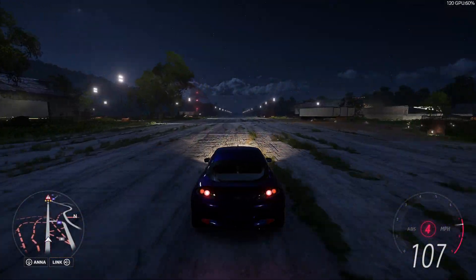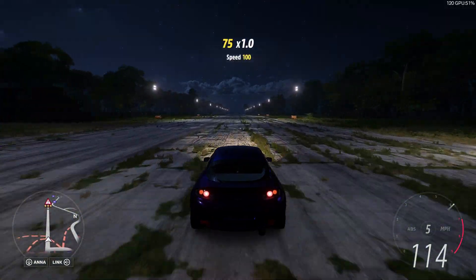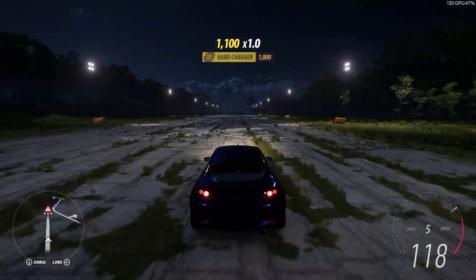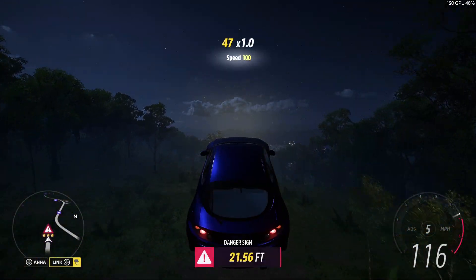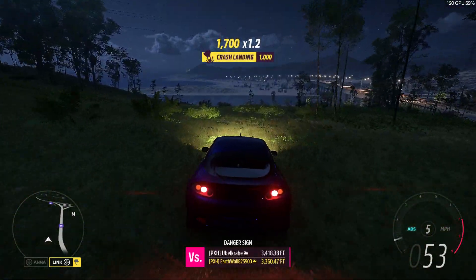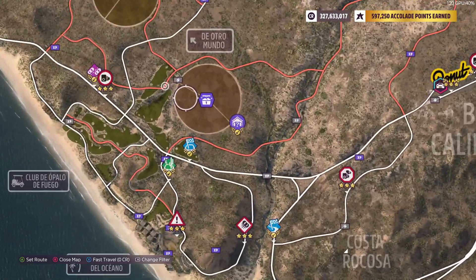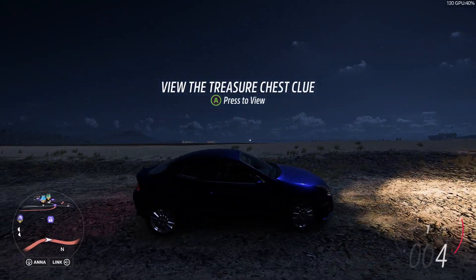This car really is not the fastest — hitting about 114, 115, 116. There we go — we went well over 300, 310 feet. So next up is the treasure chest, which is right up here in this cornfield. We're going to fast travel there and drive over.